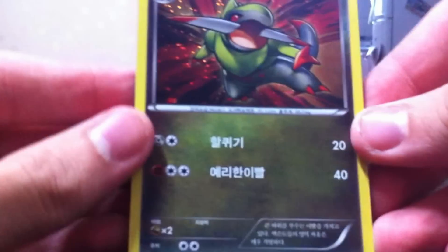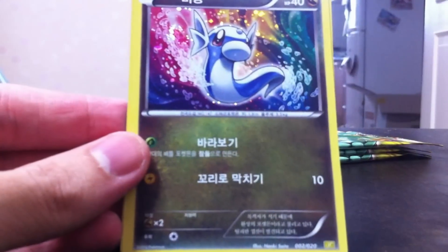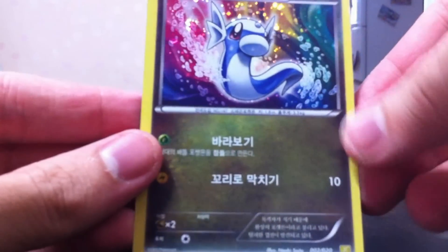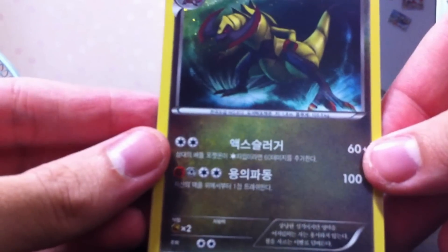Let's go on to the next pack. We have Fraxure, Haxorus, Dratini — pretty cool artwork on that one — Haxorus, and another Salamence. Sweet.